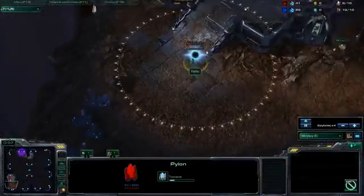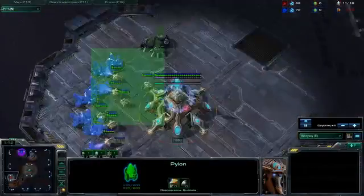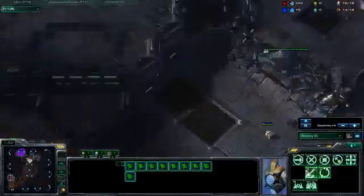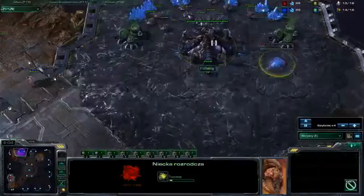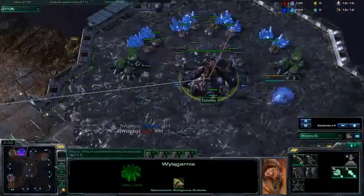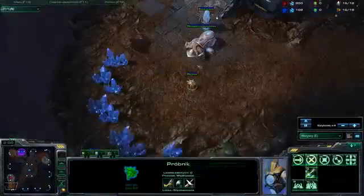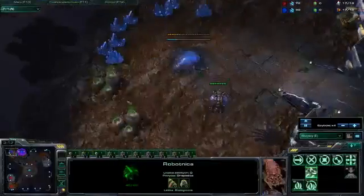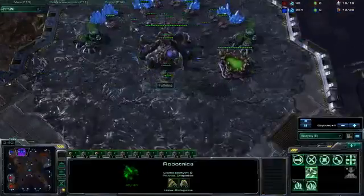Of course, standard Nexus Forge Wall-In and try some macro play. My opponent is Bluzerg. He plays tier three Spawning Pool. I take the first Nexus because I know he faster expands and doesn't mass ling.